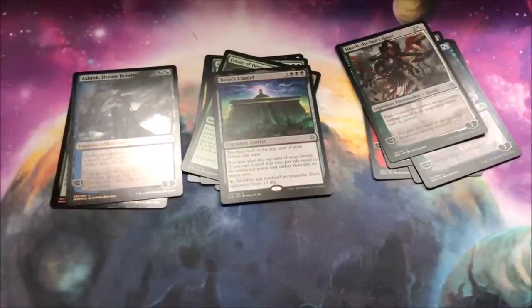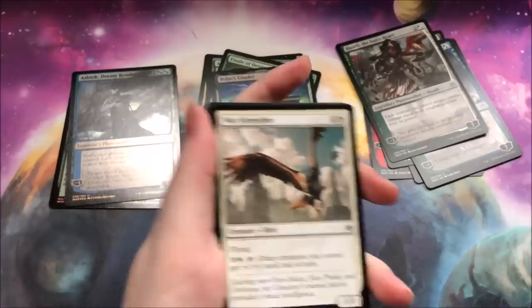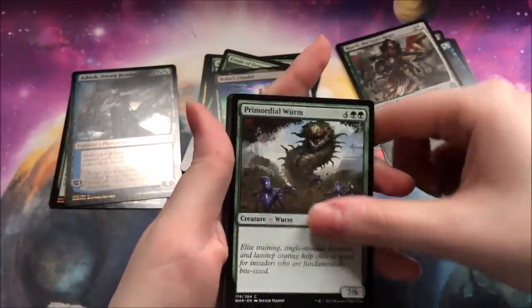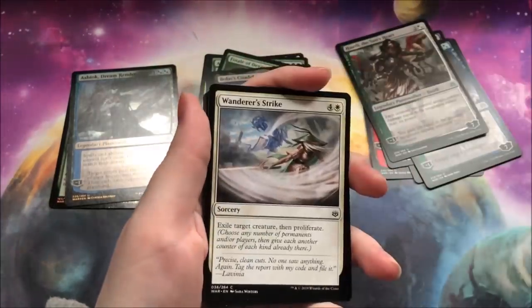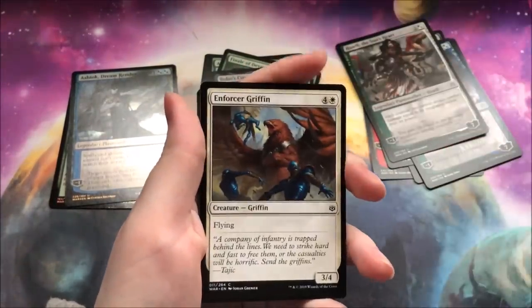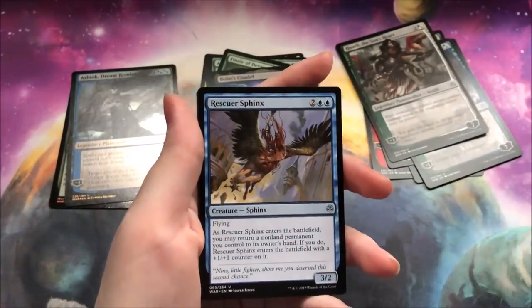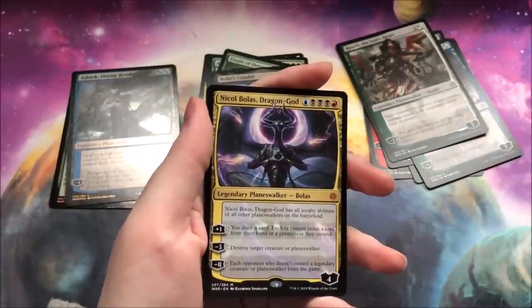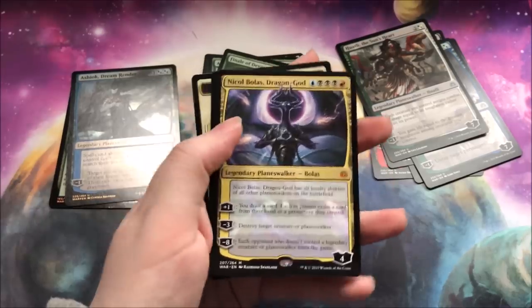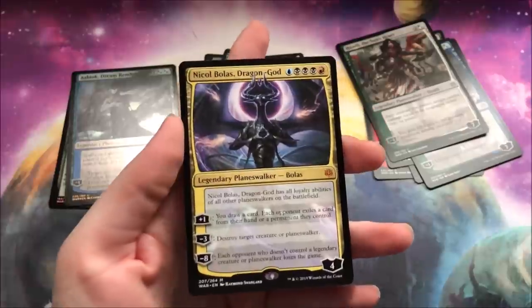I like it. It's not a bad card — maybe not the best, but it's definitely good for an uncommon walker. I'm still not honestly sure how I feel about the uncommon planeswalkers — I am still very mixed on them. Domri's Ambush, Rescuer Sphinx, Interplanar Beacon. And a Bolas Dragon God — I will take that. Finally, I have a Bolas.